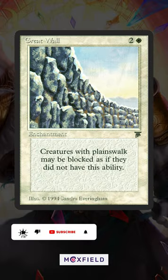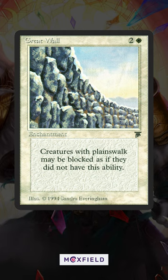Great Wall, more like Terrible Wall, right? This highly requested 3 mana white enchantment is pretty simple, allowing creatures with Planeswalk to be blocked as though they didn't. That would have some niche uses, sure, except there are only 5 cards in Magic's history that have Planeswalk.